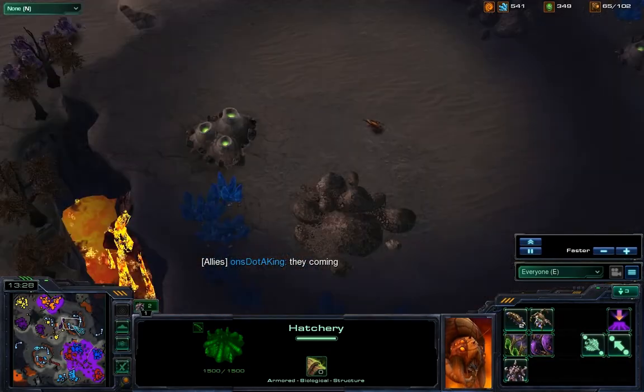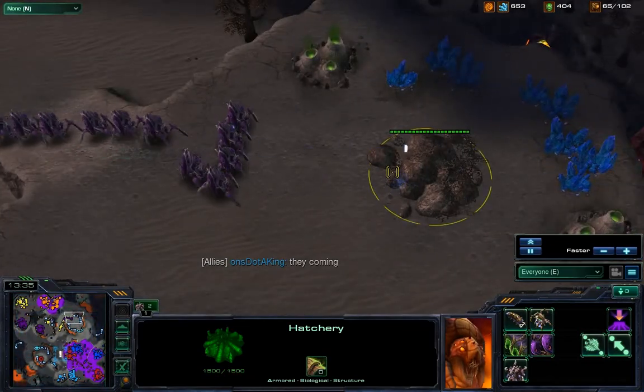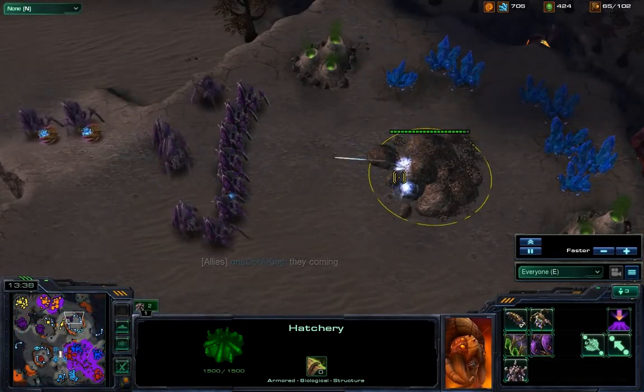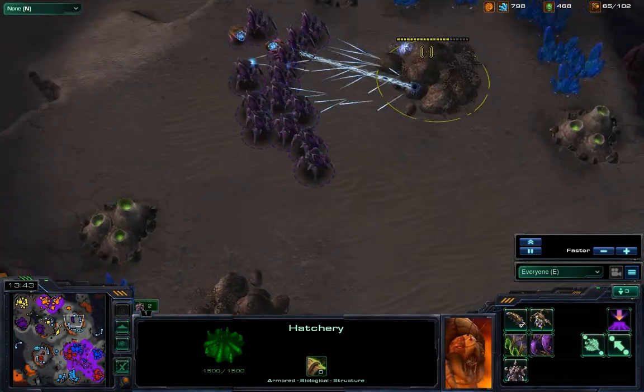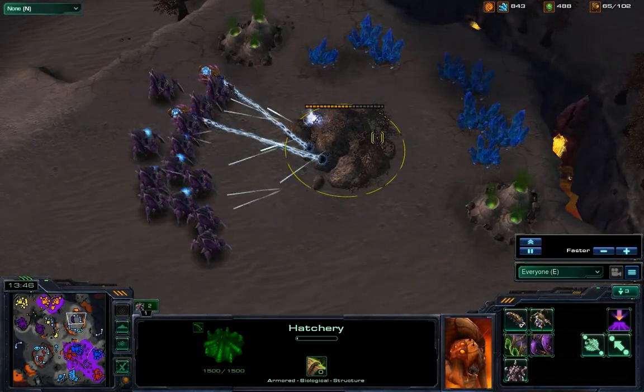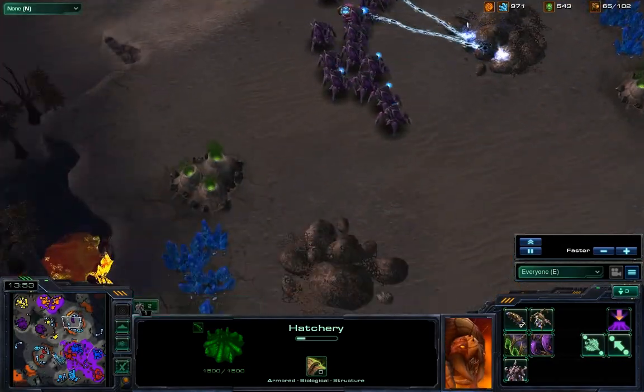Purple has come out with a forge for double upgrades — five gateways with a robo. Yellow is still on four gates with a twilight council and forge. Orange has come out with a lair and a macro hatch up, so things are pretty even. Another attack from Team 2 comes down toward Team 1 — four crypto-hatchlings go down and the spine crawler is still alive poking away the zerglings. Team 1 held this off pretty easily, unlike the first attack where Team 2 actually managed to push across the line. Now Doddaking is moving out and grabbing a Xel'Naga tower.